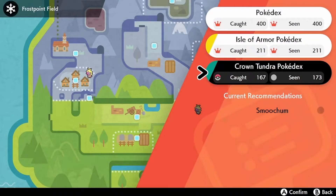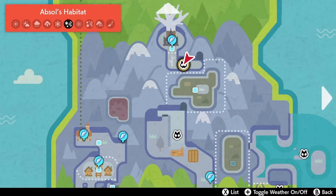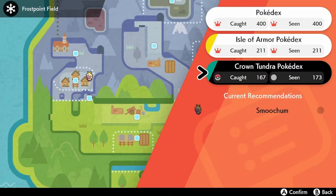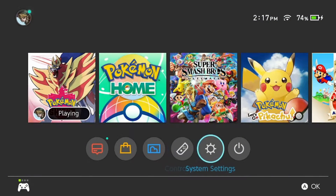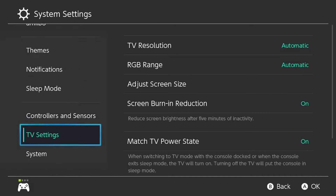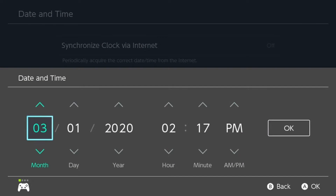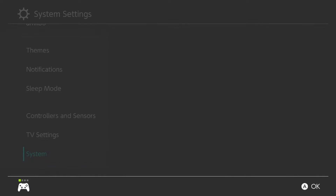I'm gonna bring up my Pokédex and check Absol. If you toggle your weather on and off with the plus button, you're gonna see that you need the blizzard effect. I'm gonna show you guys how I got it on my Switch — it might be a little different for you. Basically, go all the way down to your system settings, then date and time — make sure your synchronization is off. These are the dates I have set and it got me the blizzard effect. It might be a little different for you guys, so just try different months but keep the same dates.